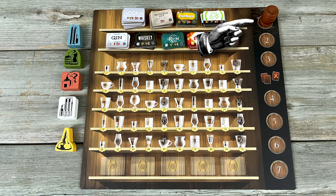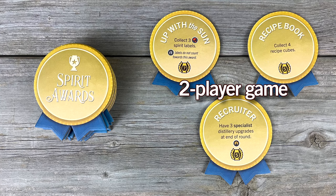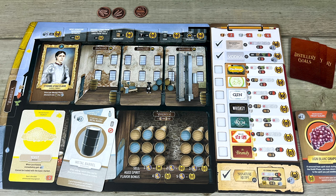The round marker starts on round one. Randomly draw player count plus one spirit awards and place them face up. Money and cubes go nearby, along with the stack of alcohol and shuffled flavour cards. The first player is whoever volunteers to sit next to Uncle Larry at the wedding next weekend — that player gets the start player marker, while Uncle Larry gets a little handsy.